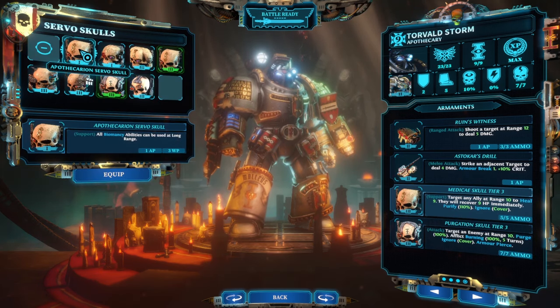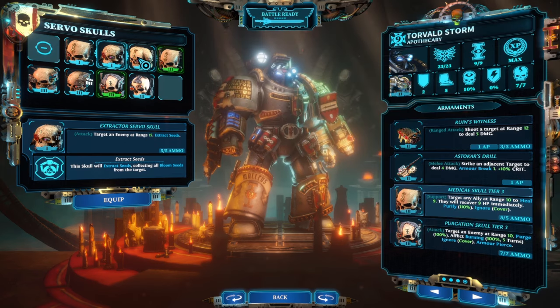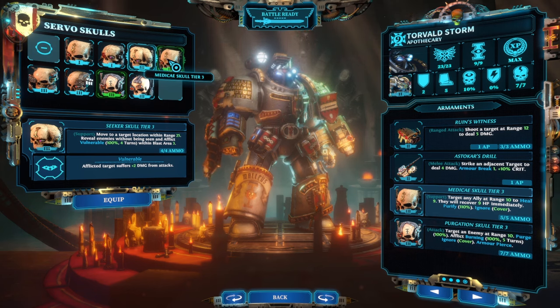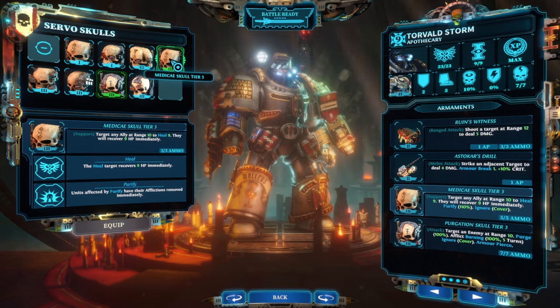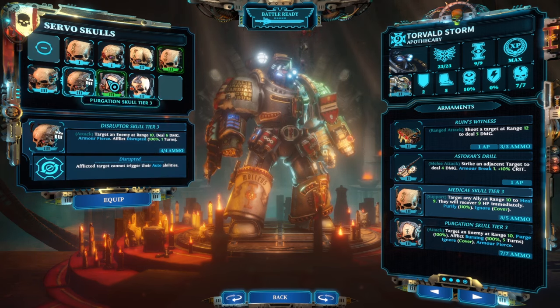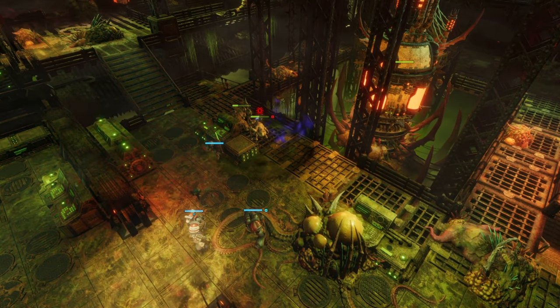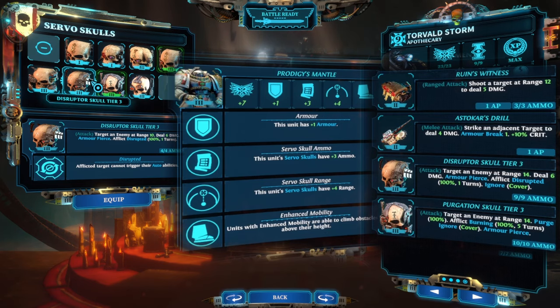The Apothecarian Servo Skull is only available to the Apothecary and is unlocked through their skill tree. The Seed Extractor Servo Skull is only available after being unlocked through research. The Seeker Skull reveals enemy pods without activating them and afflicts them with vulnerable, so your follow-up attacks will do extra damage — this also allows you to target the pod with other ranged attacks, like the Apothecary's AoE bleed. The Medicae Skull heals and purifies afflictions from allies at range — note you can equip this on a non-Apothecary to give you a heal even if you don't have an Apothecary in your squad. The Aayla Skull is a decoy you can use to draw enemies away from your knights. Disruptor Skulls also do armor-piercing damage from range. As servo skulls don't use any action points, you can unload all of your ammo in a single turn — with Prodigy's Mantle and maxed-out skills, an Apothecary could have nine Servo Skull ammo for their Disruptor Skull.